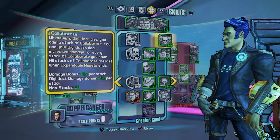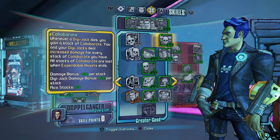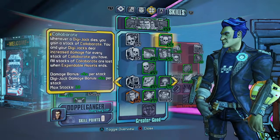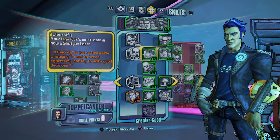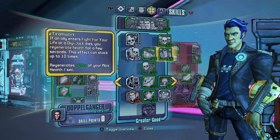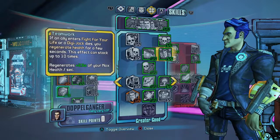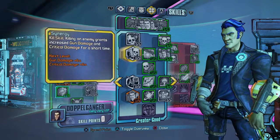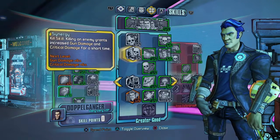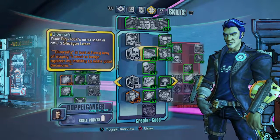Then I went with this tree. The first thing I did was take the skill where whenever a digijack dies, you gain a stack of Collaborate. With the way this game is set up, you can move very quickly and each jack can die, so you can gain those stacks much, much faster. I also went with Teamwork, where if an ally enters Fight For Your Life or a jack dies, I regenerate health. Then I went with the wrist laser skill so my digijacks can do more damage.